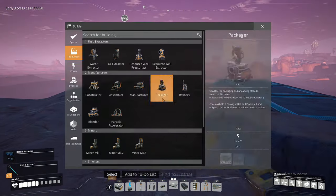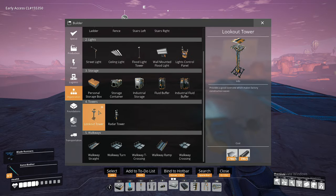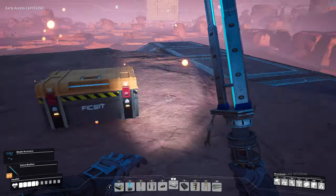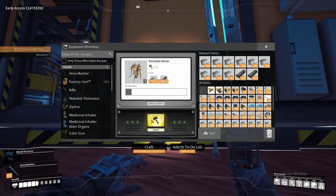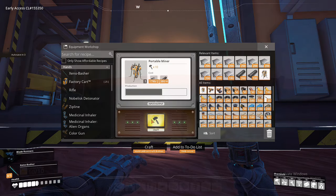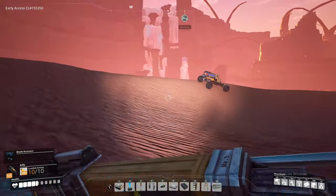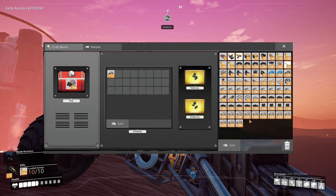Let's make a start on our first factory - we need to make an AI limiter factory. We're going to need to produce around 25 units per minute for the sort of numbers I'm looking for to make the fuel rods. Luckily there's an iron mine just here and there's a copper one in the desert not too far away - only a few hundred meters.